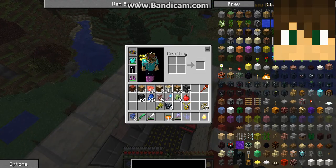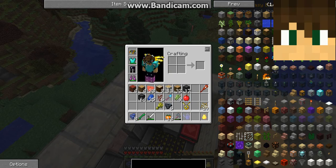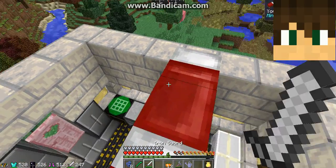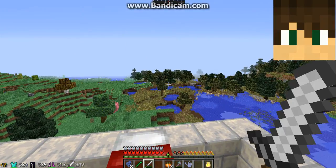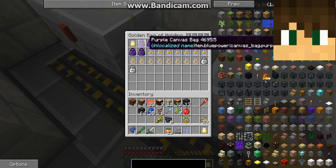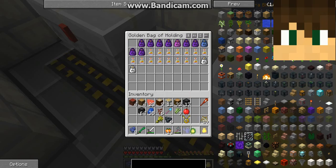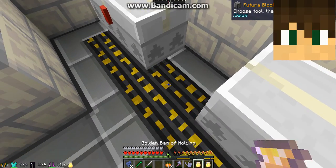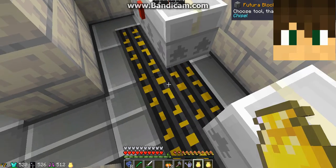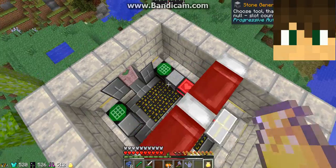Basically on this one I can fly already. I have full armor, if you can see, above my hearts. And I have storage. This is a golden bag of holding. These are backpacks — inside the backpacks there's stuff. Inside the golden bag of holding there's another golden bag of holding with stuff in it. If there was another golden bag of holding, this would be very weird — we'd be entering the Matrix.